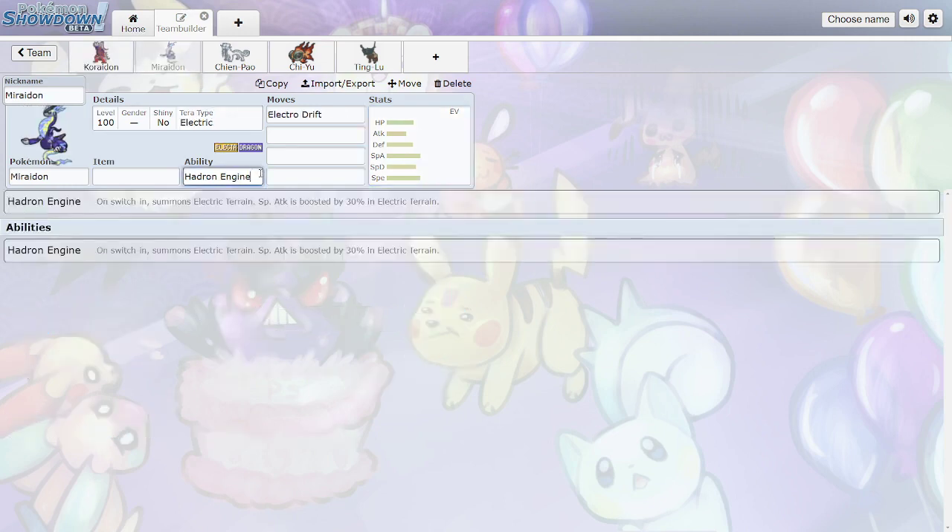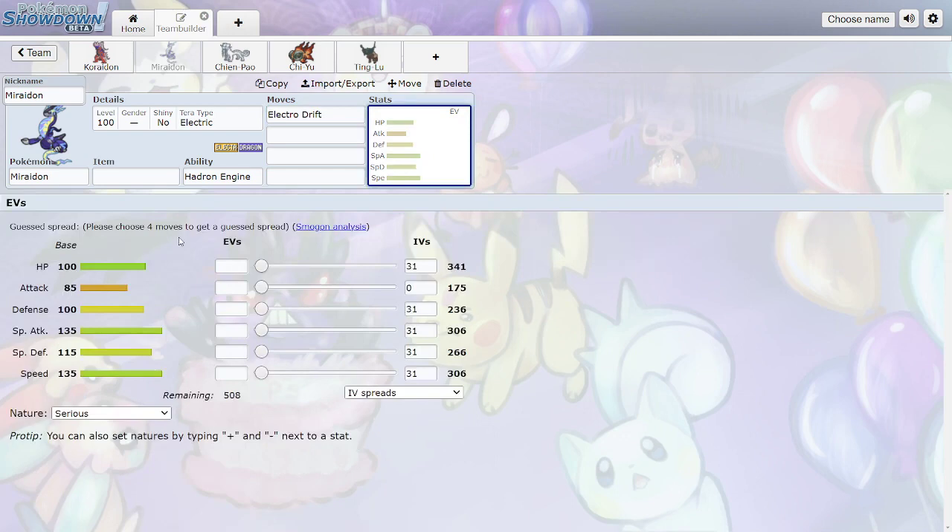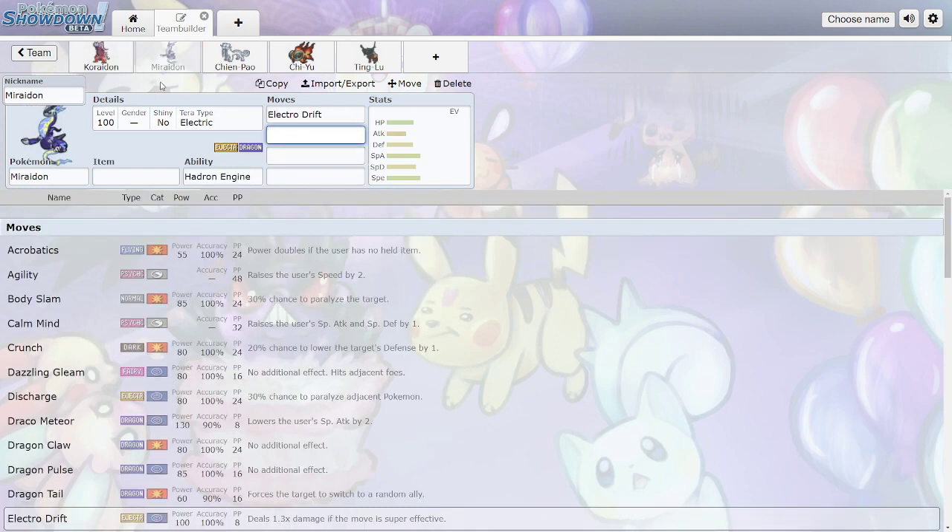Miraidon has the Hadron Engine signature ability: on switch-in it summons Electric Terrain and Special Attack is boosted by 30% in Electric Terrain — same concept as Koraidon but with Electric Terrain instead of Sunny Day. Its signature move is the same structure but an Electric special move dealing 100 base damage with 1.3x if super effective. The attack and defense stats are just swapped versions of Koraidon's. These two will essentially run the VGC format since they're the only mons in Scarlet and Violet that summon Sunny Day and Electric Terrain respectively.